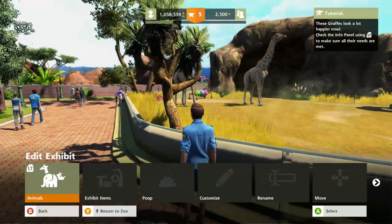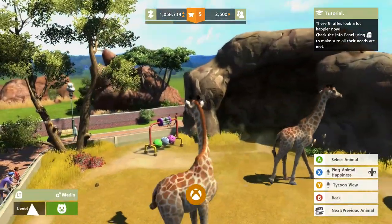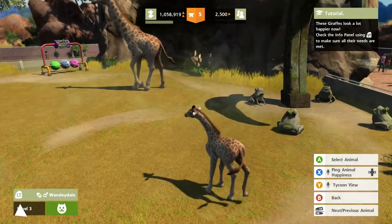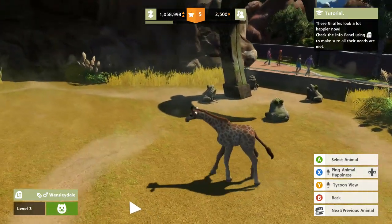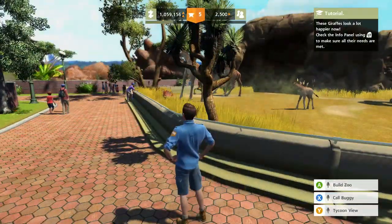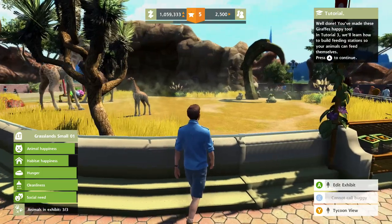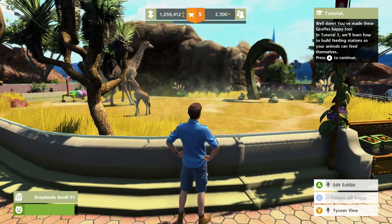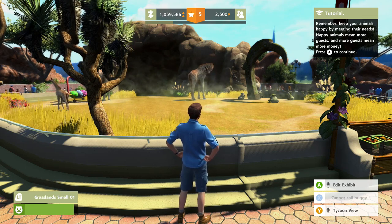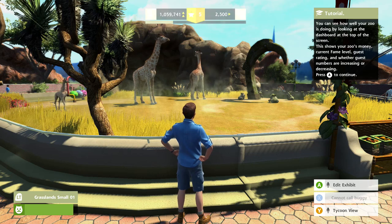Oh, I didn't even get to see its name. View animals — can you move animal to animal? What was that guy's name? Wensley Dale — Wensley! We'll learn how to build feeding stations. Remember, keep your animals happy by meeting their needs. Happy animals mean more guests and more guests means more money, and as a tycoon we need money to do this stuff.